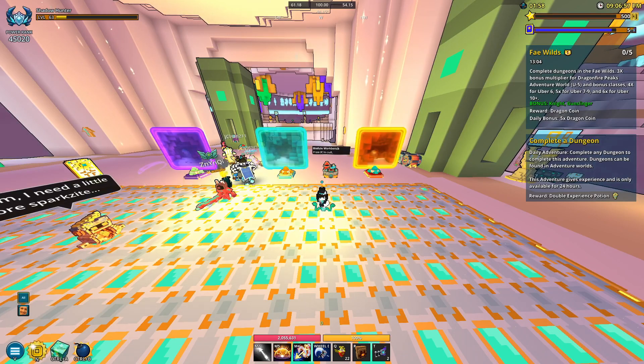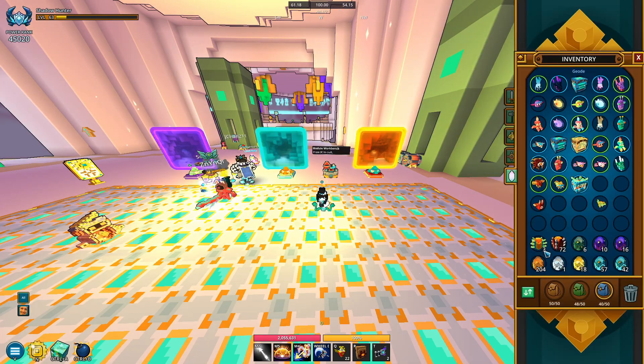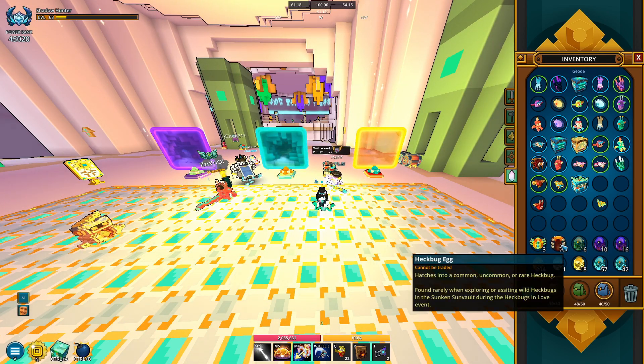You go into the cave as you would normally, and when you care for the cave critters you're going to be using the same thing you normally do, but you're going to be getting different eggs depending on which cave you go to. The new ones from Verdant Veins, and from the old one you get the Heckbug Eggs.